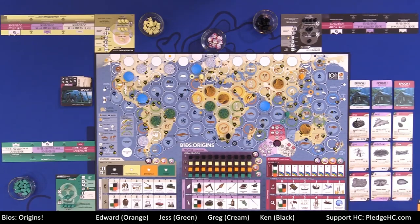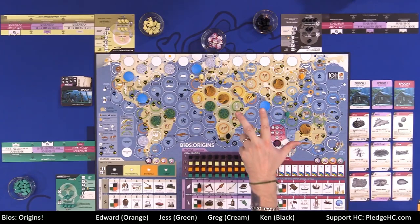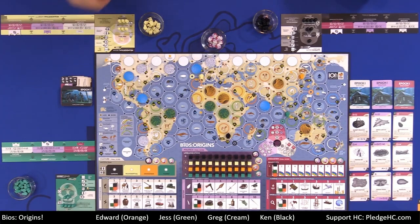The game takes place over four epochs, each consisting of an indeterminate number of player turns. Each epoch lasts until the challenge cards and the comet card for that epoch have been claimed. Players take turns going clockwise, taking their entire turn before passing. Each player's turn consists of three phases: phase one — challenge the gods; phase two — activities, the meat of the game; phase three — footprint and restore the market.